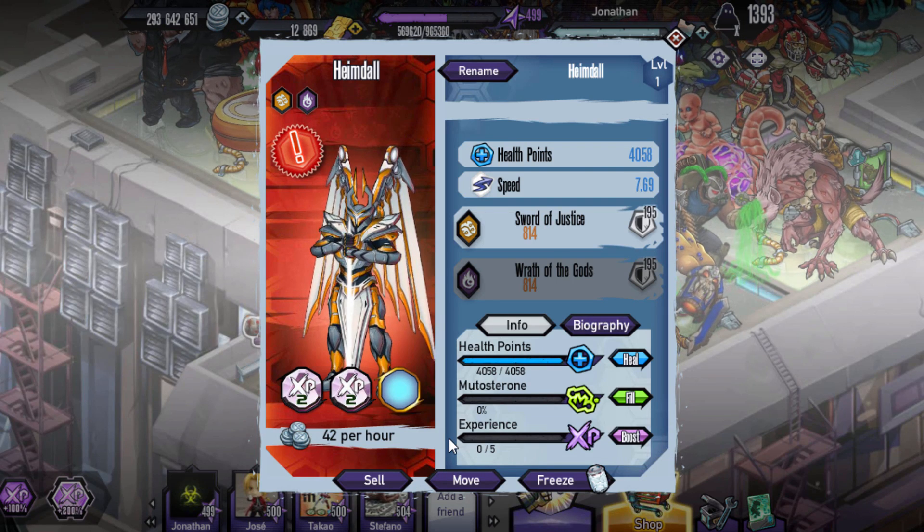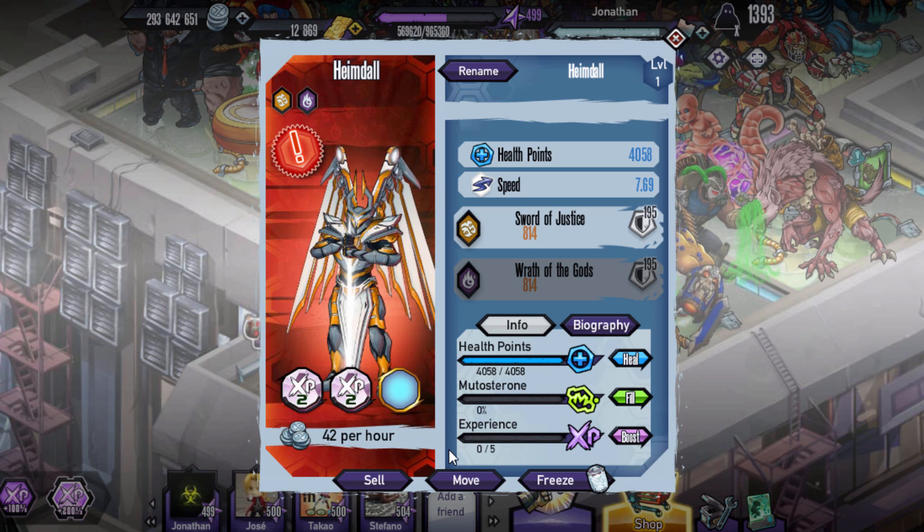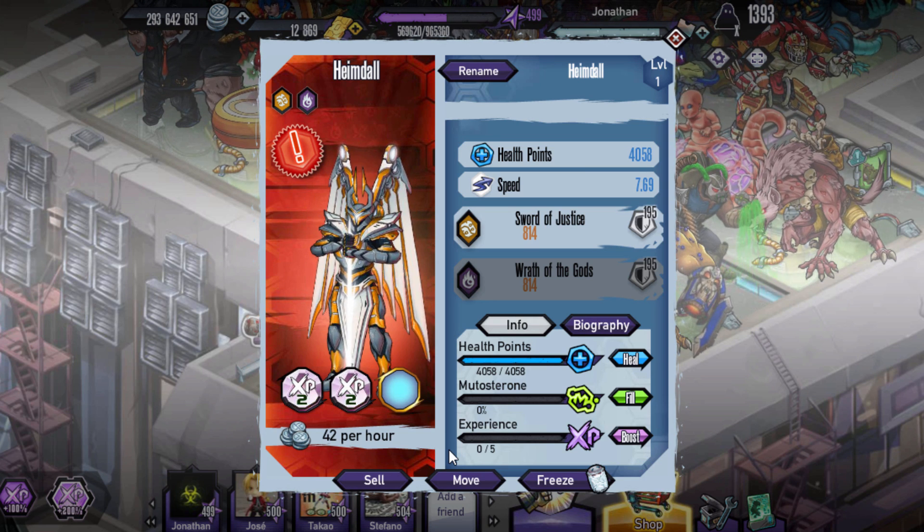What's going on guys? Blau here back with some new genetic land eaters. Today we're going to be checking out Heimdall, which you can actually get in the challenge hall for 180 tokens.